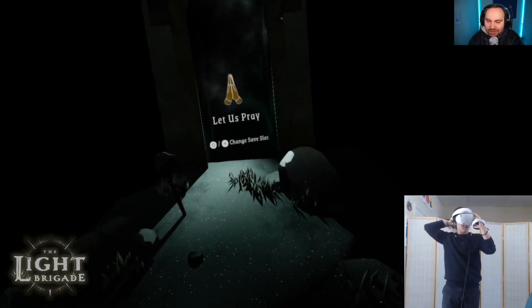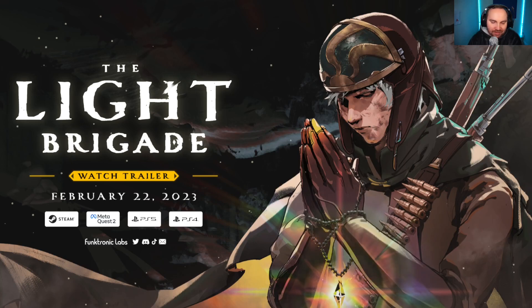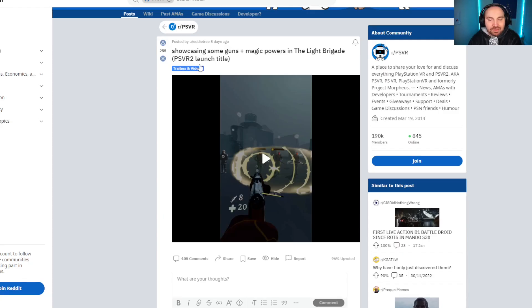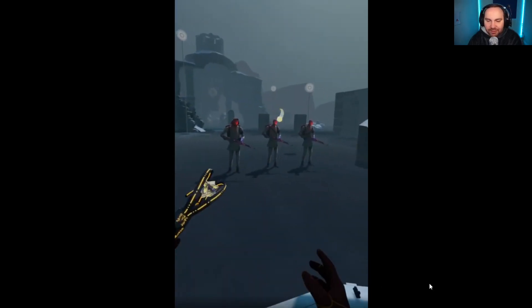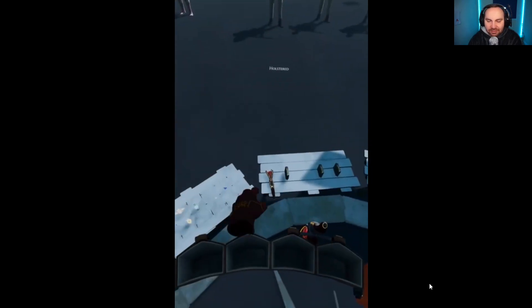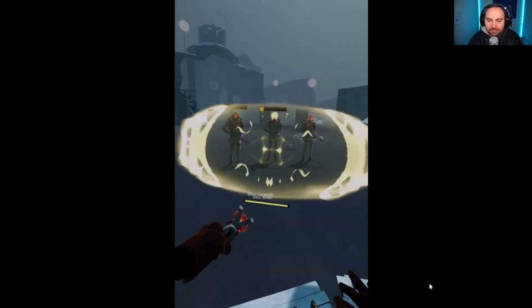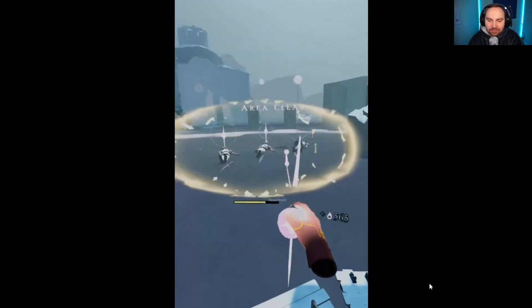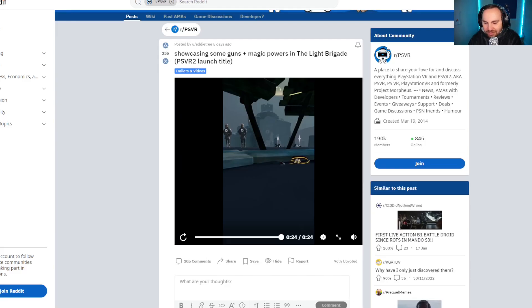That was the bit of gameplay. They also posted this video — I showed it in my news video, but let's play it at full screen. It shows you different attachments and different weapons. So you can throw stuff at enemies. That's the shield, I'm assuming — that's what he used earlier. They showed off some cool stuff from the game.